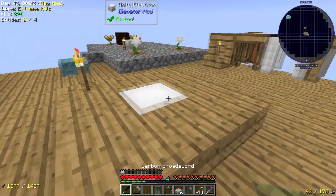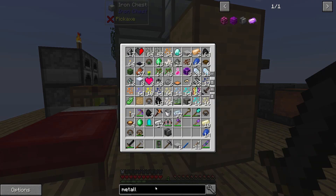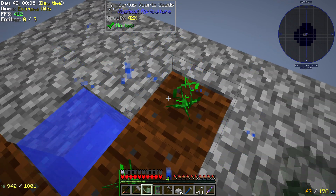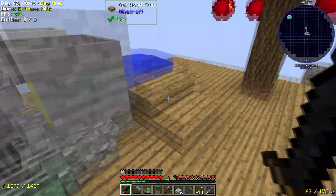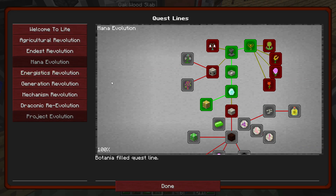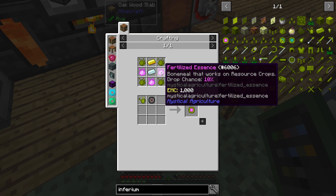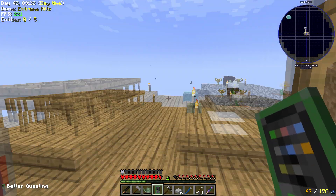That's the beginning of Mekanism. Let's see how this is doing over here. This is going to take a long time to get all the Certus Quartz Essence we're going to need. So maybe I should rush an Inferium Watering Can — an Inferium Fertilization Can. We're also going to need a theoretical infinite water source.